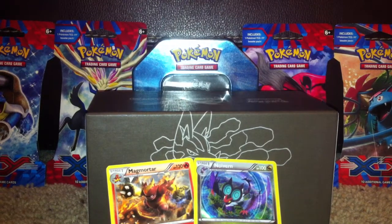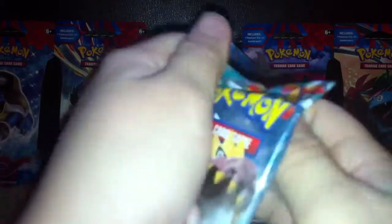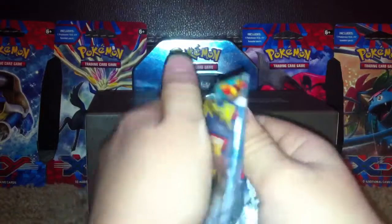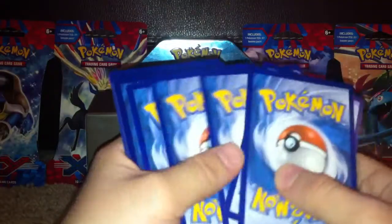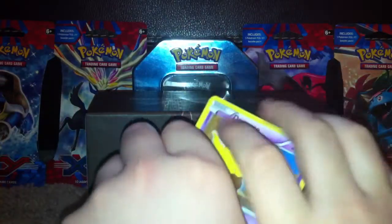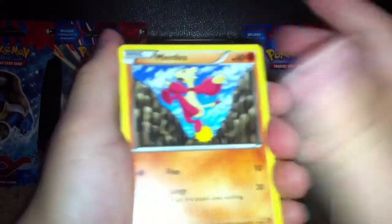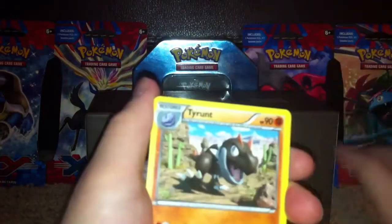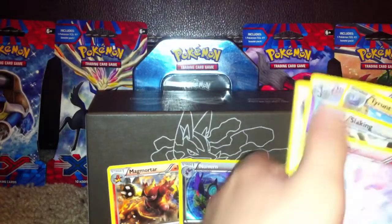Now on to another Tyrantrum pack — I'm trying to hold it more like this so you can see it. Drowzee, Scraggy, Belfry, Meowth, Puzzle of Time, Energy Switch, Gardevoir, Tyrant, Slaking Reverse, and a Sylveon non-hollow rare.